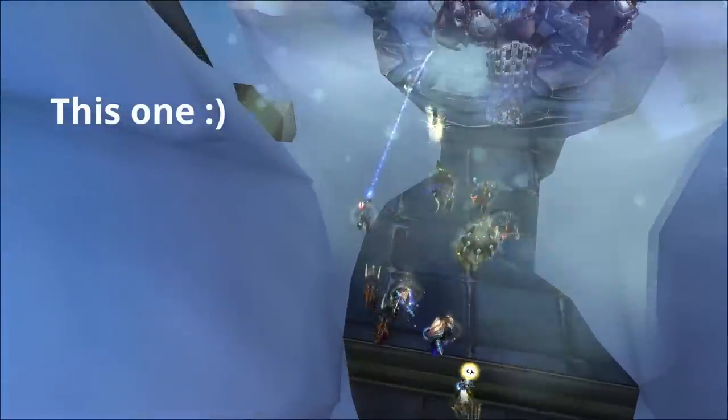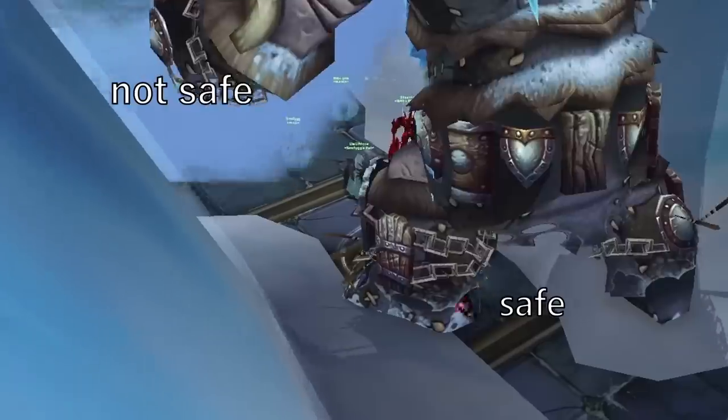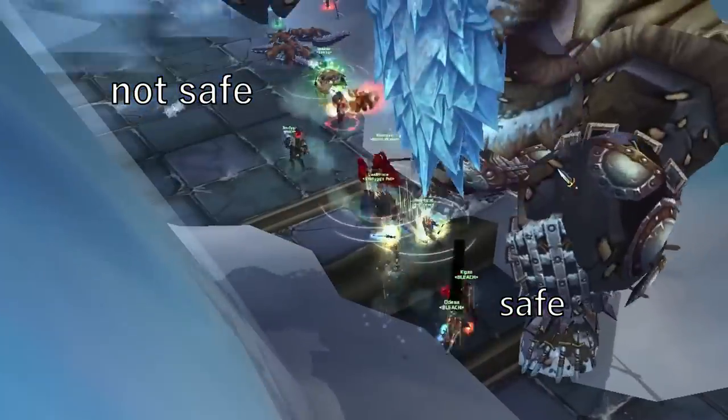Hug the left side of the Hodir hallway to avoid unnecessary worm packs. The ice giant will always hit the most people with its frontal stun, so if you don't want to get stunned, stand by yourself.